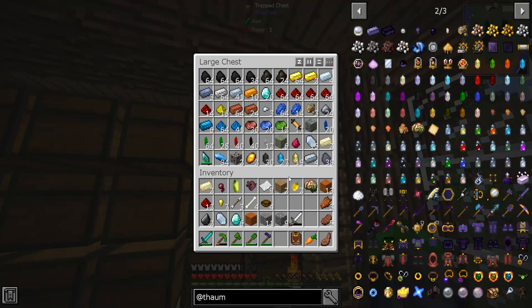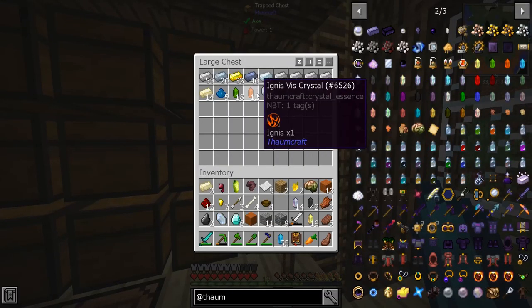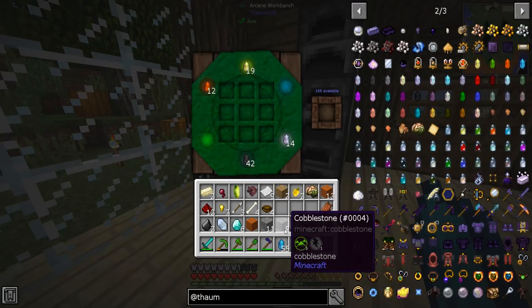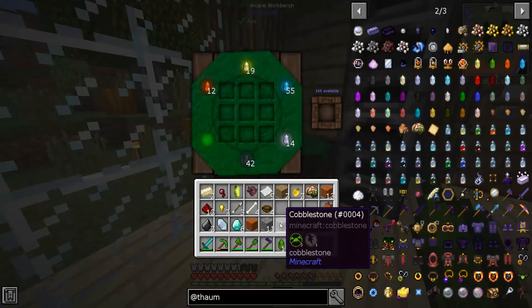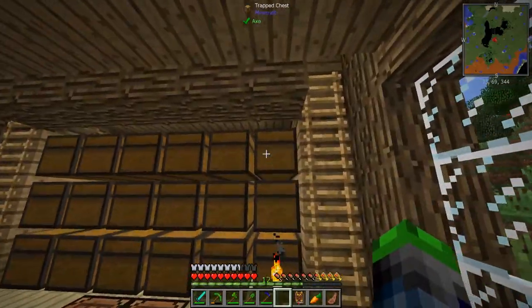Let's grab some of our shards — I believe they go in there. Could be mistaken — nope, I'm not mistaken! Boom, so we have all the elements — you can call me the Avatar.